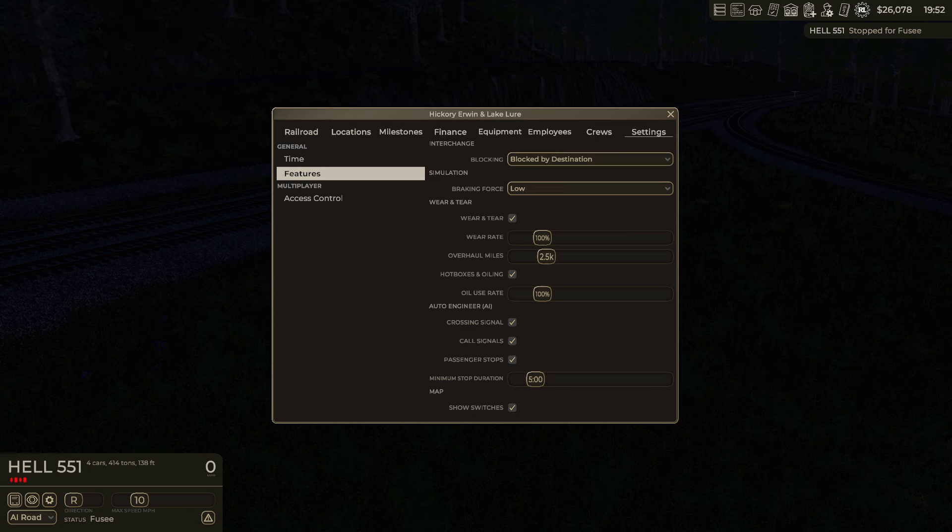You can adjust the overhaul mileage, which is now set to 2,500 by default. There was a bug where it would take multiple overhauls to get the cap back to 100%. The way it worked: you'd use the engine, the condition would go down — say you got to 50%. You could repair it, but the cap that your repair could reach would be lower. So if you got down to 50% and put it in for repairs, they could only repair it up to 90%. Get it back to 50% again, and then it could only go to 80%. The only way to get that cap back up was an overhaul, which would bring it back to 100%.